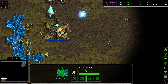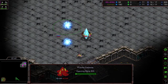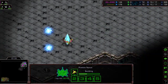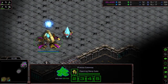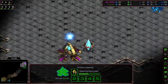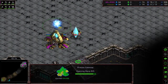Both players opening up gateway first. Jess going double gateway — a double gate before second pylon, so we're going to see an aggressive zealot attack out of this. Gas and an additional pylon from Hoender, so he's going to be relying on zealots and dragoons versus just pure zealots. It's going to come down to a micro zealot versus zealot-dragoon composition fight, and we'll see who gets the better part of that attack.